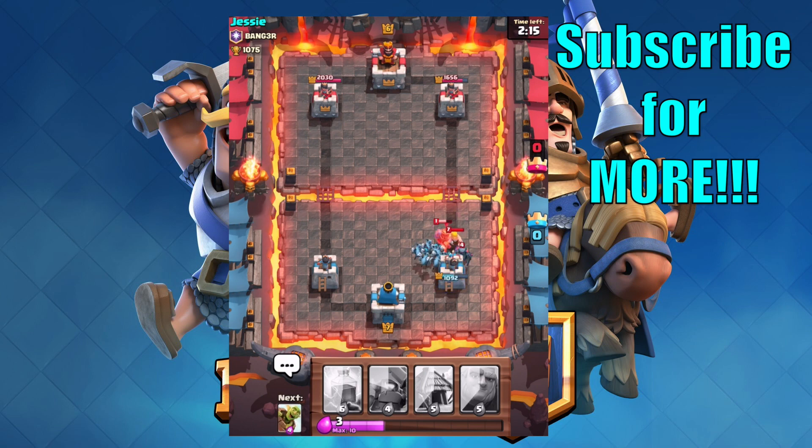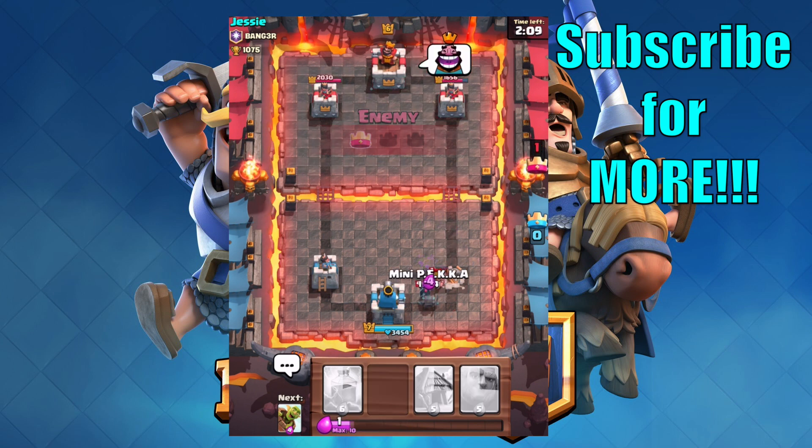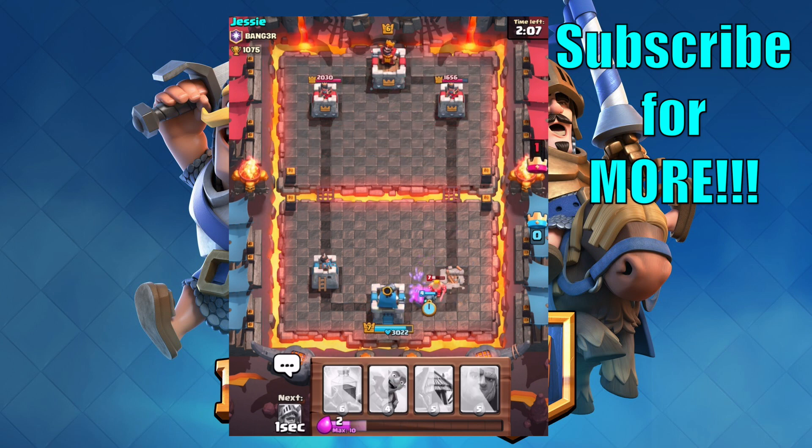He has a mini pika and one of those princes down there. He's getting such a good start. I have such a bad start right now. Let's get the goblin barrel and get some damage. We're going to try to save up for the giants and the prince so we can use them at the same time. This guy is just pressing hard on the defensive side.